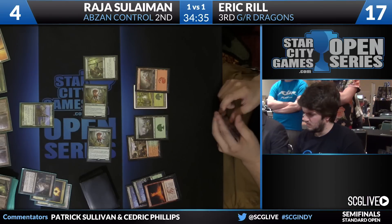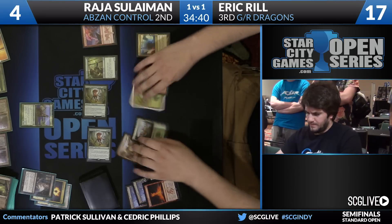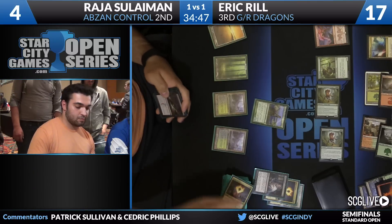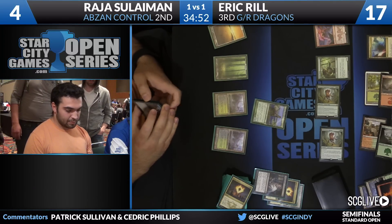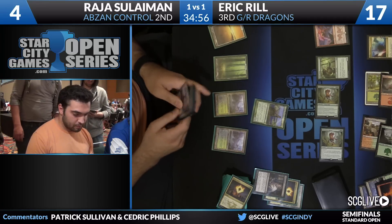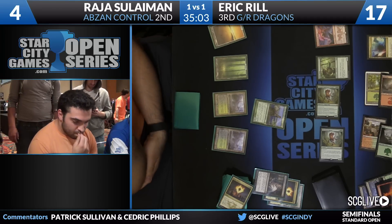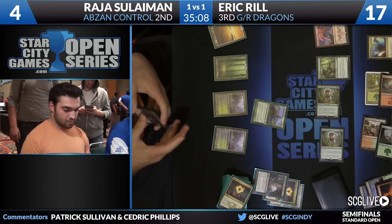The problem is I think that Eric needs to keep casting stuff because he could just lose to things like Siege Rhino and removal spells. It's dangerous, but there's a lot of danger in waiting too. Abzan Charm on top of the deck — yeah, that's a big sigh of relief there for Eric. The thing that makes playing Abzan Control really tough is that their spells are so powerful. The mana is a little slow out of the gate sometimes, or it doesn't cooperate, as you can see in this particular game.